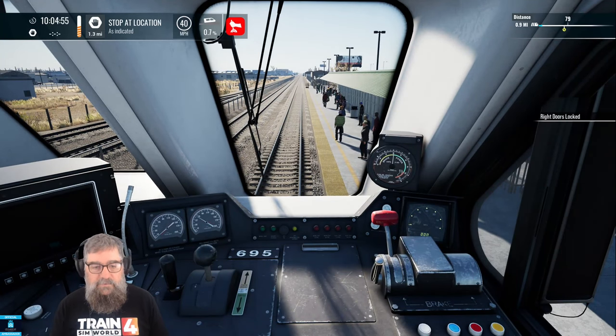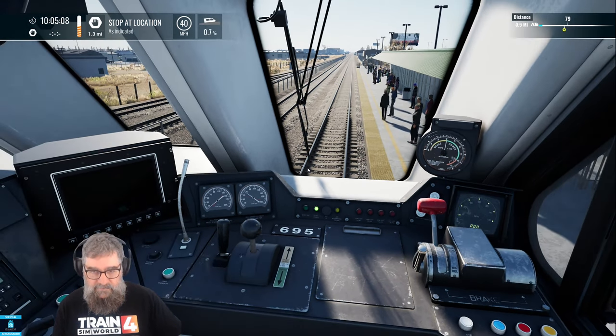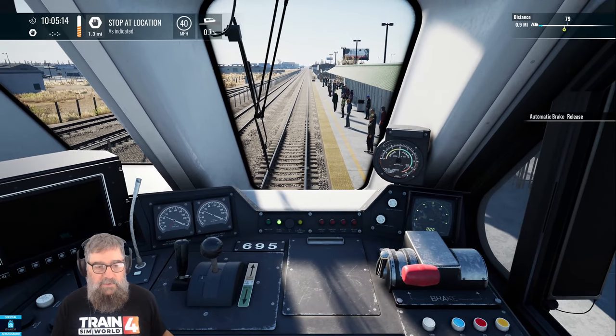We can close our doors. We can put our reverser into forwards. Once all the doors are shut the doors closed light has come on down on the dash there — that's the little green one right there. We can release our brakes and we can see that those are working fine.